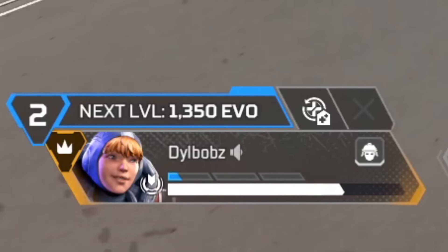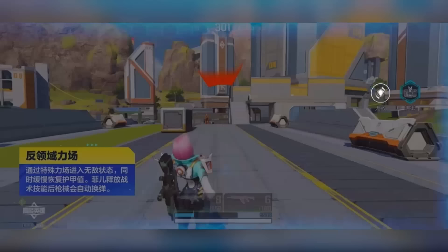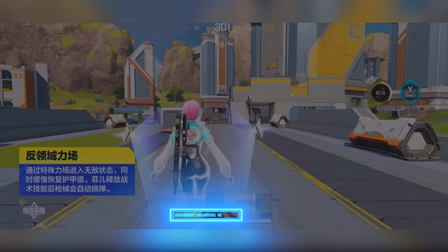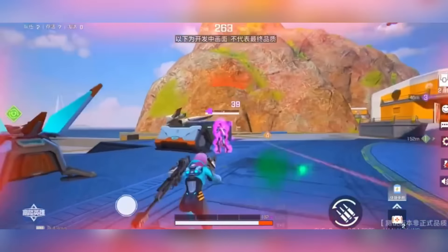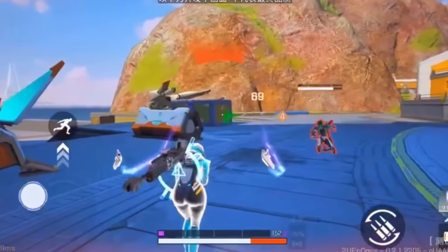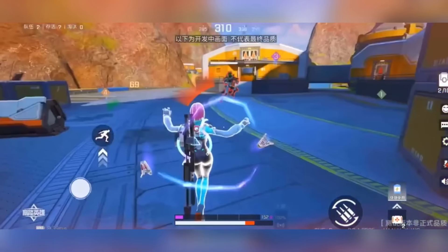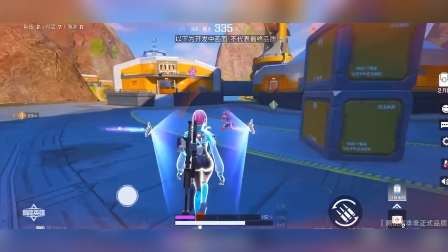So you'd think this is Wattson in High Energy Heroes, but the tactical lets you enter an invisible force field and recharge your shields. Basically, mid-battle you can pop your tactical, stand in this invincible bubble, regenerate your shields, and then pop back out and go straight back into the fight. A very strange ability, and nothing like anything we've seen in Apex.